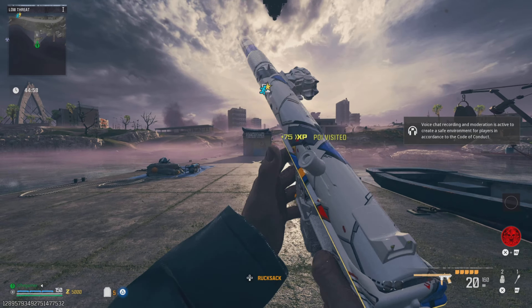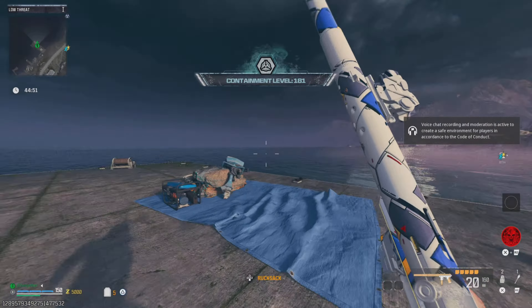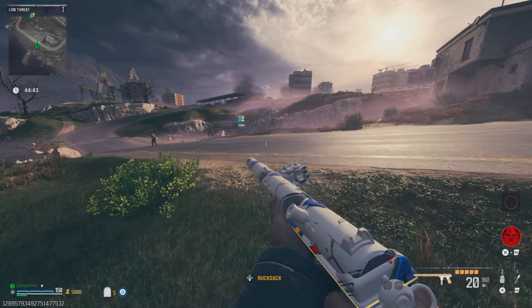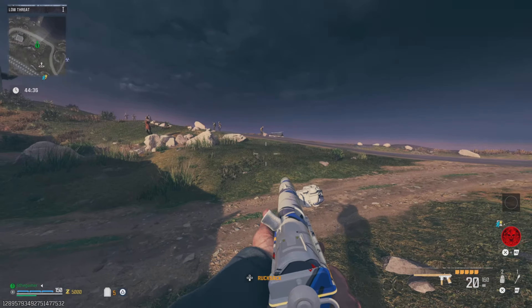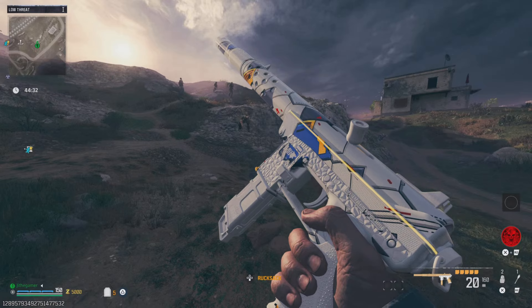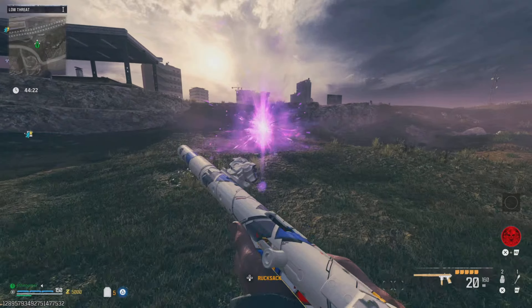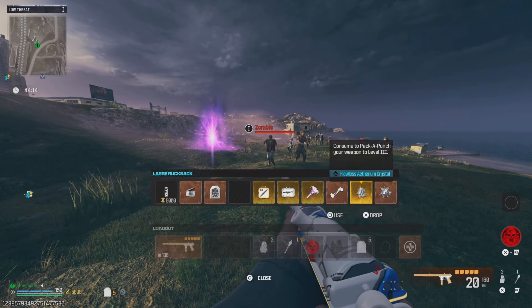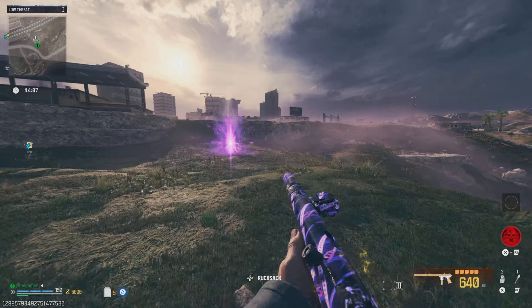Everybody welcome back to the channel. Today we're going to be running the FTSE Siege — this is a new build. I had to come back to MW3 Zombies because somebody in the comments talked about this weapon and I was like, that has to be one of the craziest weapons in MW3 Zombies. Now as you guys notice we only got 20 rounds — shout out to Jeff — another person in the comments told me that if you put the 20-round mag your mobility goes crazy. So after you pack punch the weapon, once we put the Marker Holding on this thing, you got 640 rounds, so you technically do not need 75 rounds on this weapon.